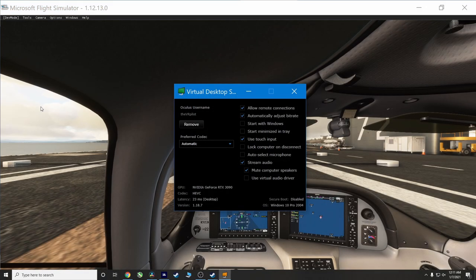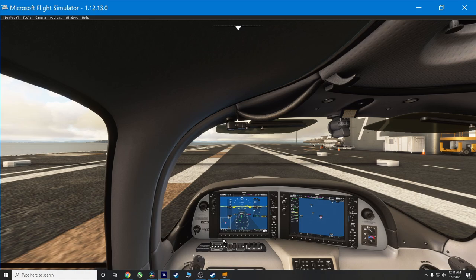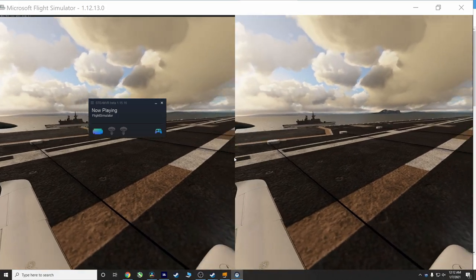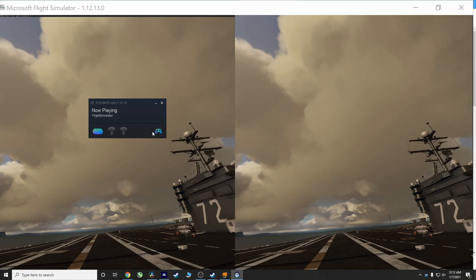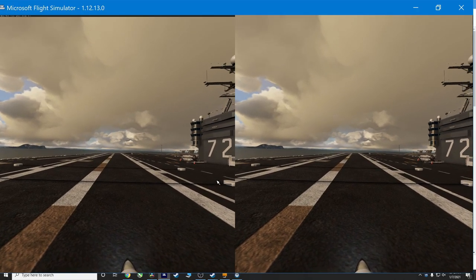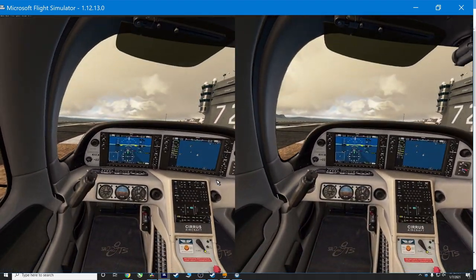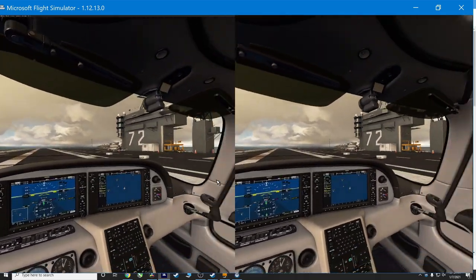I now have my headset on and I'm running Virtual Desktop, so I literally see everything as if I'm staring at my monitor. If I move my headset up I see the same image — it's just not on this curved screen, and there's no 3D depth yet. Minimize the Virtual Desktop app and enable VR in-game with your preset button. Make sure you have the recenter button enabled. Also make sure the Microsoft Flight Simulator window is selected — I just clicked on it with my mouse and the spacebar worked properly.